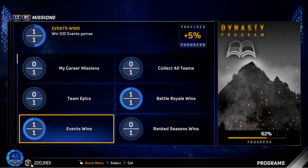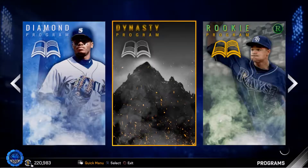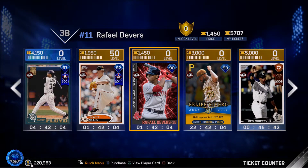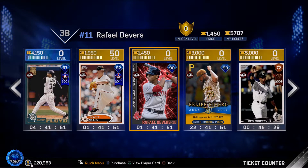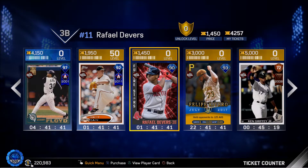Let me check the Yamamoto program — it's at 14%, funny how that and the Minkata are both at 14% even though Harper is so much easier. They also added new stuff to the ticket counter: Future Stars. We've got Rafael Devers at third base for only 1,450 tickets — pretty good power and contact. Since I need 10 Future Stars, I'm gonna buy him. He was the only diamond in the ticket counter and I want to pick him up before they cycle through.